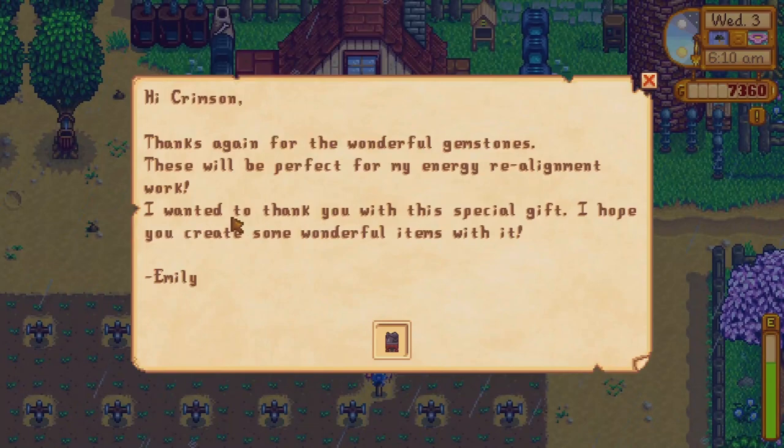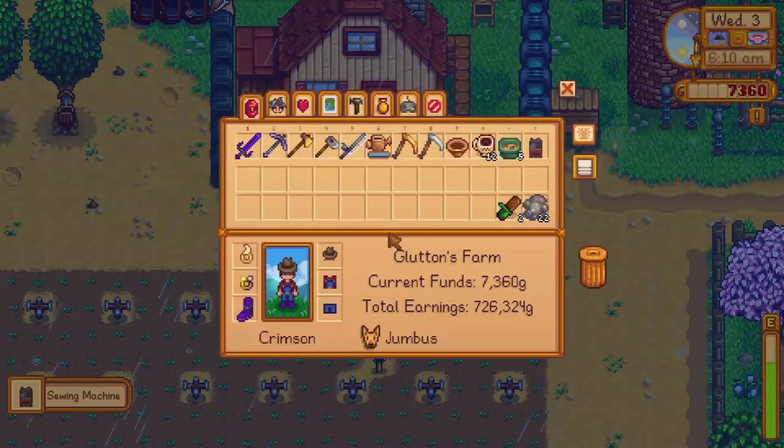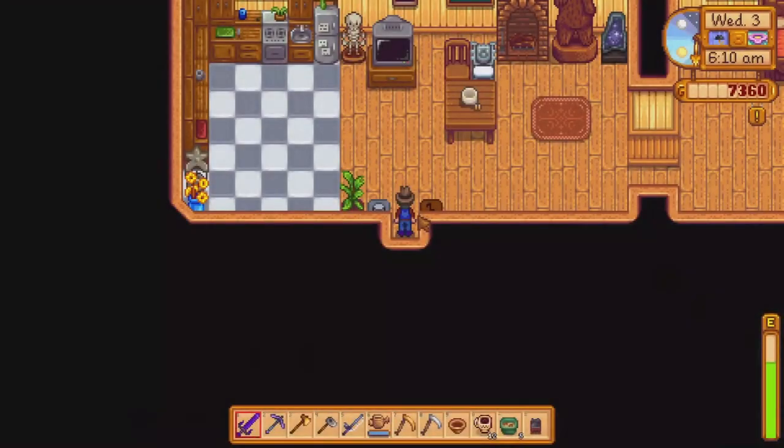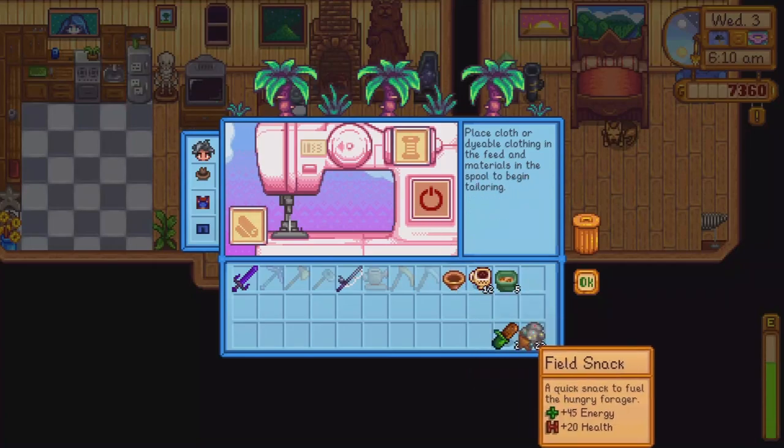Some mail — hi from Zen, thanks for the wonderful gemstones, these will be perfect for my energy realignment. As a thank you, here's a special gift — a sewing machine! I should place this inside. Place cloth or dyeable clothing in the slot and materials in the other slot to begin tailoring. Can I put a coffee in here? Nope. Can I put this in here? Oh, I can't.